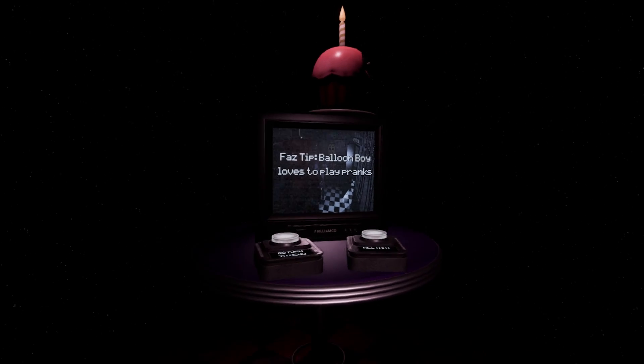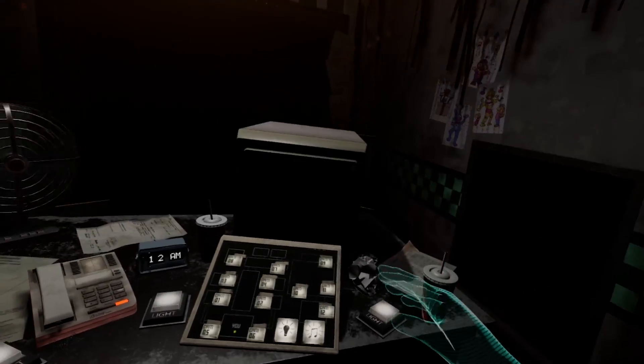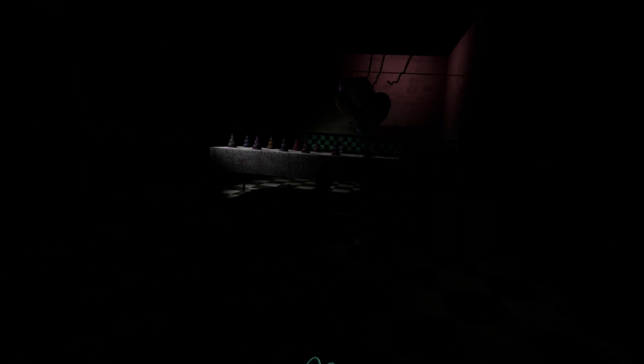Let's reset back and go in one more time to make sure we didn't miss anything. I thought I saw a red hallway but I'm not sure. Let's check around here - there's some kind of party room. Where's mangle? Usually you can see mangle on the cams, but I don't see it. It should be in this room. I think it's right here on the ground - this should be it.